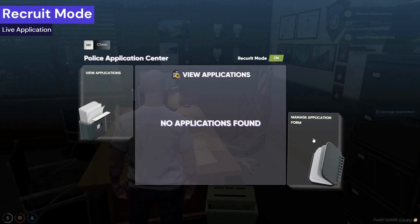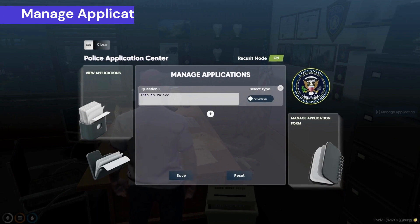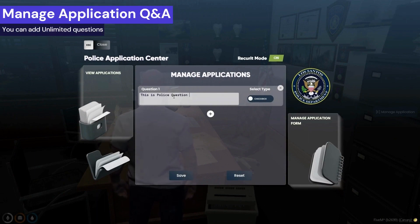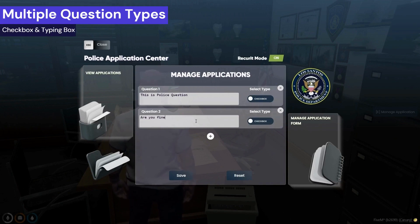There is a recruit mode to toggle the application system on or off. You can manage and add as many questions as you want, and you can choose between two types of questions: checkbox and writebox.